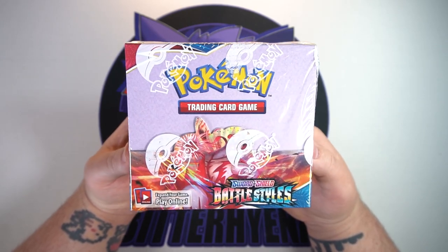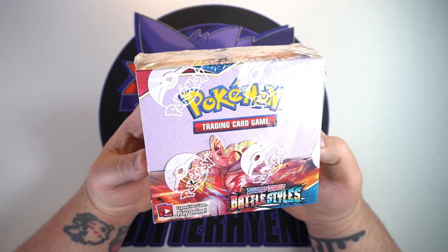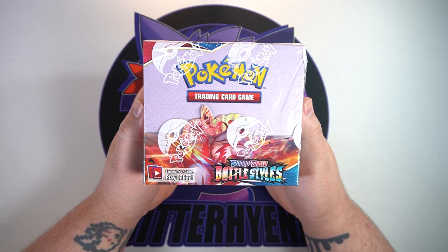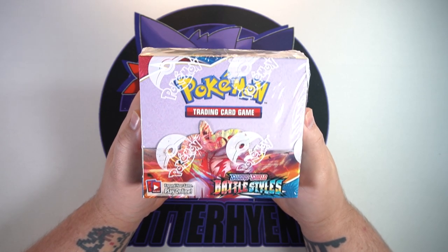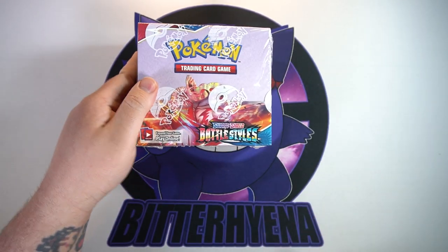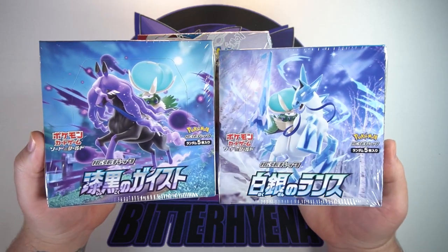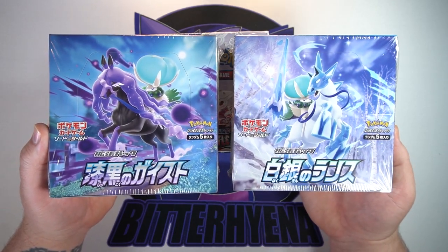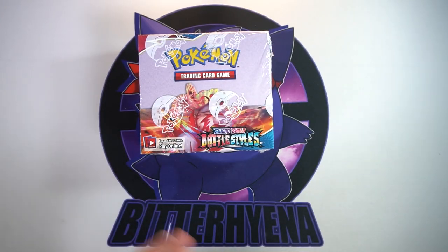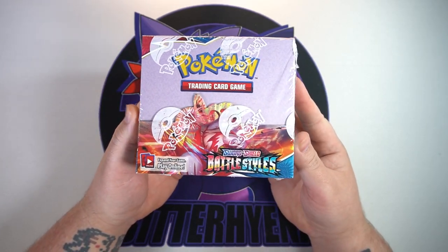We're already going to have some longer videos throughout the week anyway. Starting today we'll be opening one-third of this box — 12 packs. The next 12 packs will be on Wednesday, and the final 12 packs rounding out the whole 36-pack booster box on Friday. Then on Tuesday and Thursday we'll be opening one of the new Japanese sets each. A full week full of great sets — hopefully we can get some alt-art cards from Battle Styles!